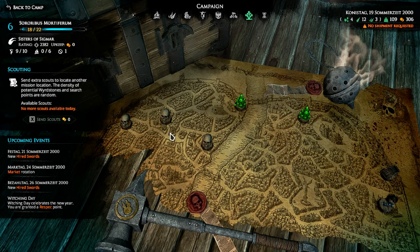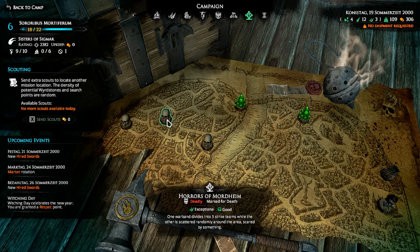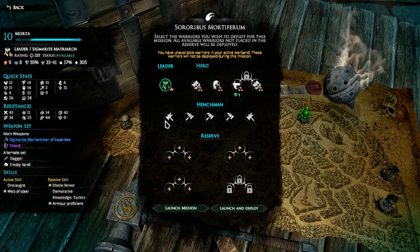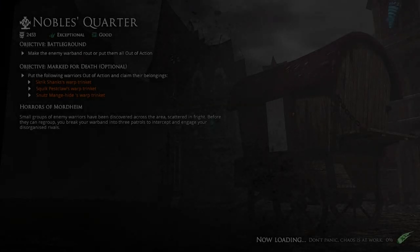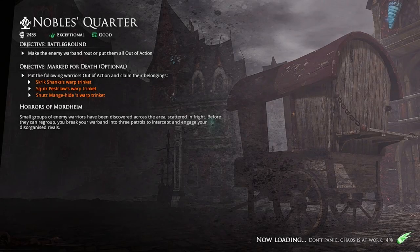Hello and welcome back to Sororibus Mortiferum, or Die and Mortar in Playthrough with me, Bardon. I've decided to do this one. It's a bit of a risk because either way we're going to be split up. We're not going to have help on the mission and we're going to launch. Before they can regroup, you break your warband into three patrols to intercept and engage your disorganized rivals. So we're in patrols but we're against Skaven, so I think it's advantage them really, because their extra movement just means that they can get to wherever the fight's going to happen faster than us. So we probably need to hold out and then get in there and try and isolate people we can take out quickly.